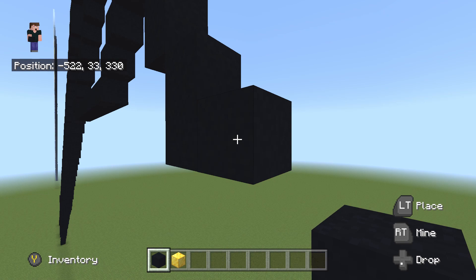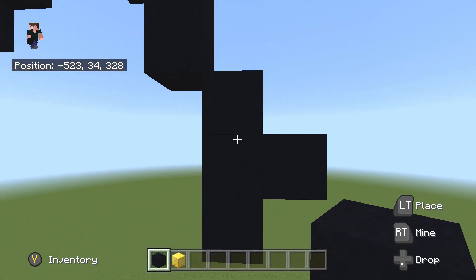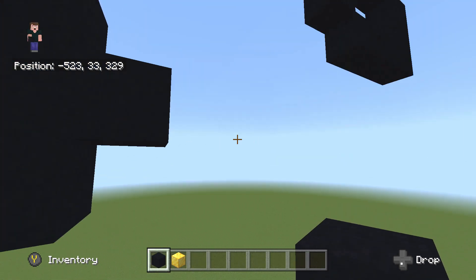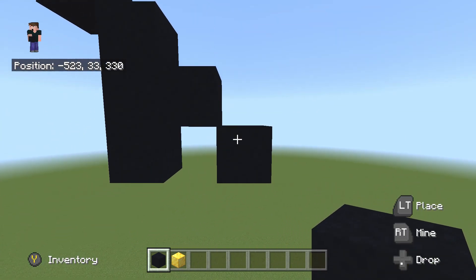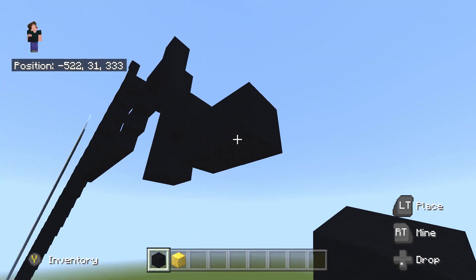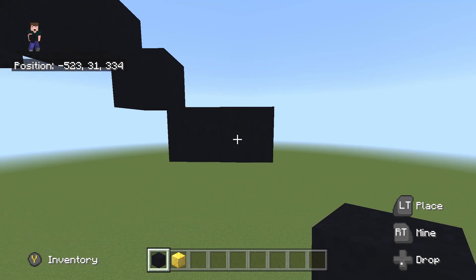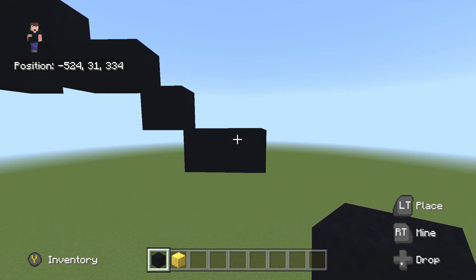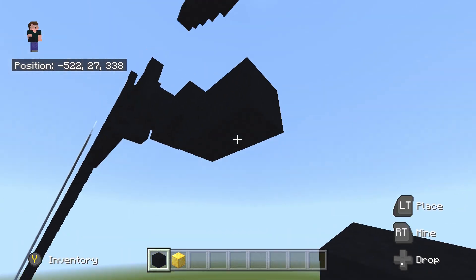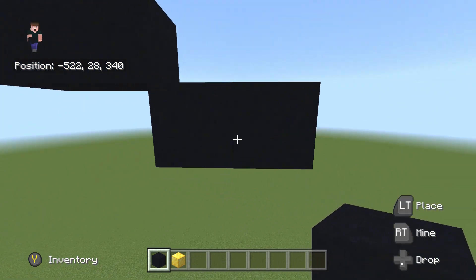Then place 1 to the right, then fly to the left by 1 - back to this left corner right here - and place 1 underneath. Once done, fly back to that 1 sticking out to the right, and do a bottom right diagonal from here. Once done, place 1 going to the right, then do 2 bottom right diagonals - so 1 and 2. From the second bottom right diagonal, place 1 to the right. Then repeat this pattern 3 more times in a bottom right diagonal direction - bottom right diagonal plus 1 to the right, three times over.